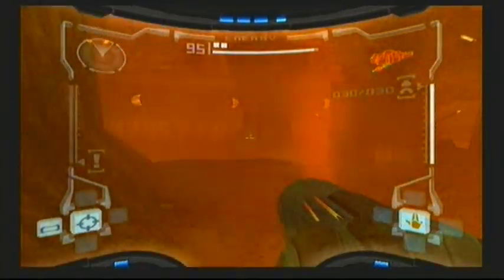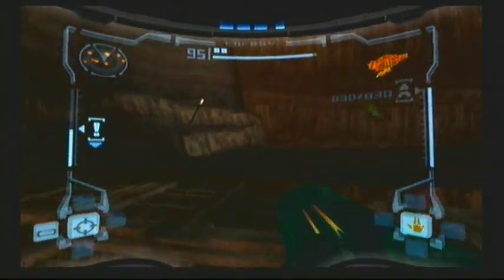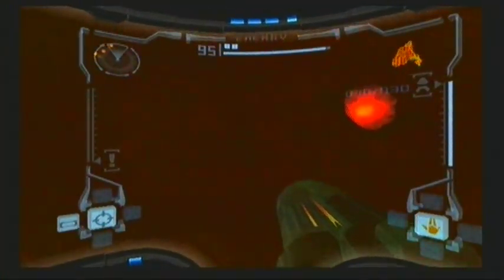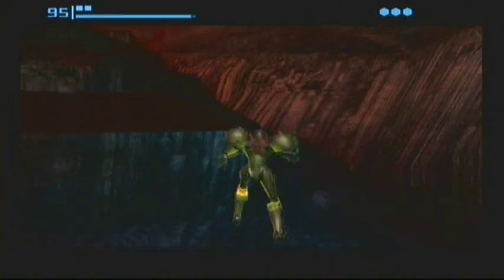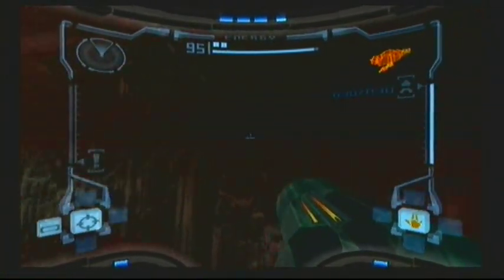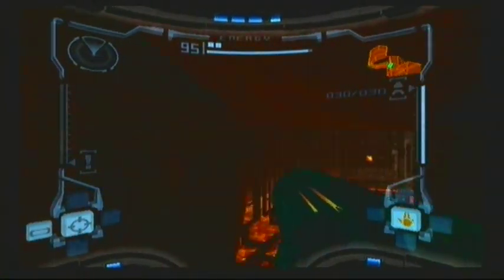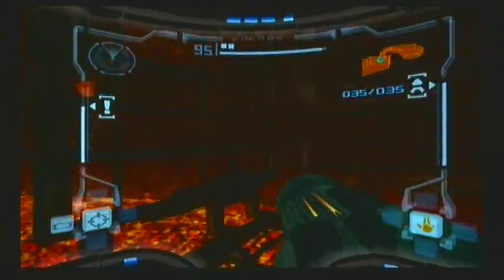The next one is in Magmoor Caverns — or whichever room name it is, you will recognize it when you walk through it. Jump down, turn around, and you will see a morph ball tunnel. Follow the path I'm doing with the morph ball, sticking to the right the whole time. Roll in here, and you will see a blue door up there. Jump up and follow this path and you will see a missile expansion right over there.